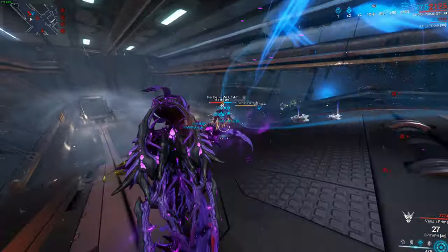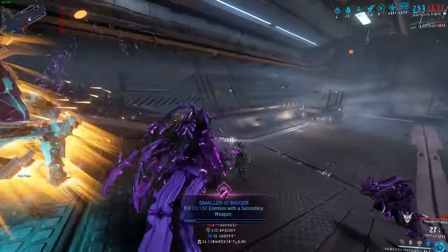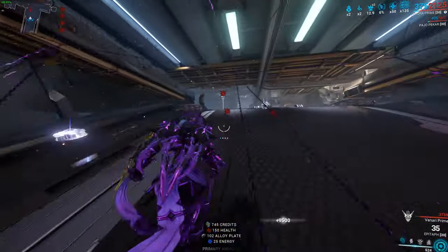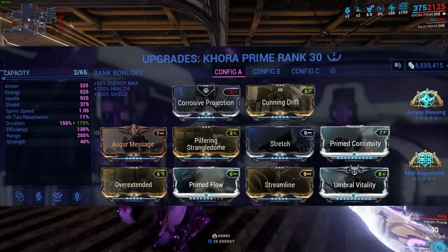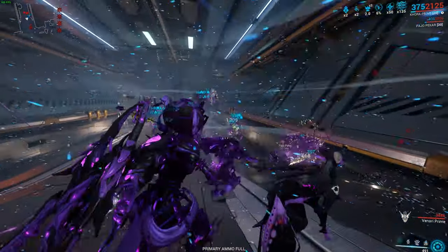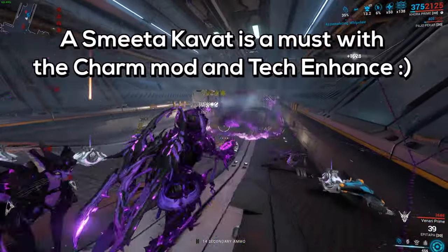If you have allies and you're playing with a full squad, even more enemies will appear, so that is very, very nice. If you're playing solo, what should you bring? For example, I'm playing with Khora with Pilfering Strangle Dome — the build is going to be on the screen right now, just a plain and simple build. This is the one I use and it's pretty easy for this, because if you stay like 15-20 minutes it won't get that intense to where you can't survive, so this build pretty much will do it for me.